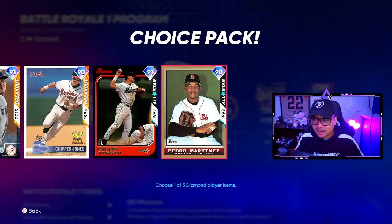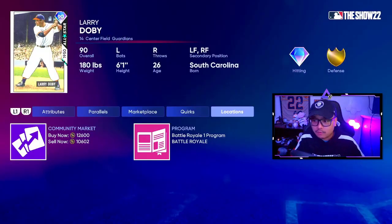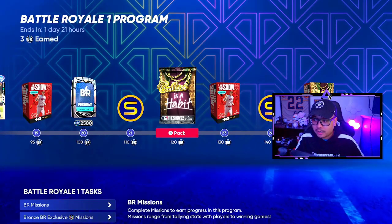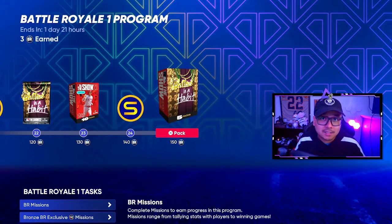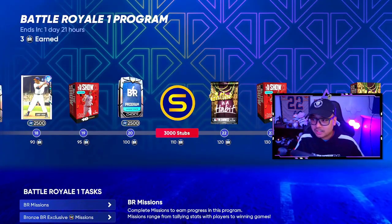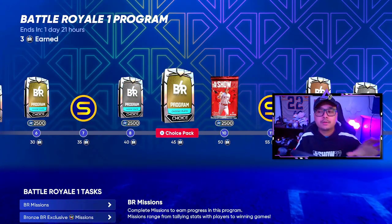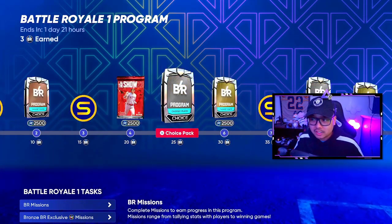All the way up at 100 BR points you get the diamond BR choice pack, which holds a diamond card going for around 45,000 stubs — so if you sell it, that's 45k right there. There's also a 90 overall Larry Doby going for about 12,000 stubs. They also added a 10-pack bundle and more free packs and stubs at the end — a total of five balls-in packs — which could give you even more diamonds and stubs. That's why I said about 125k or more just on this program alone.